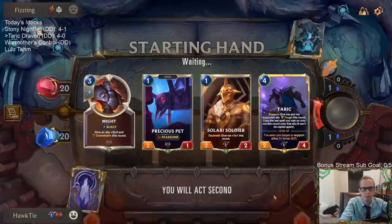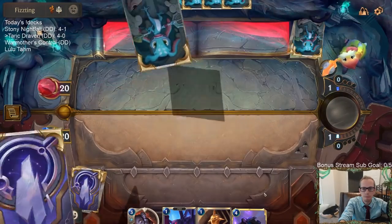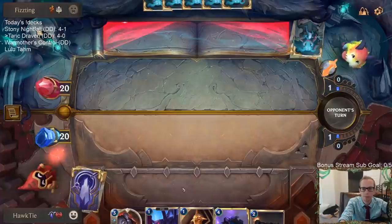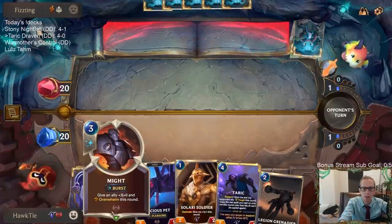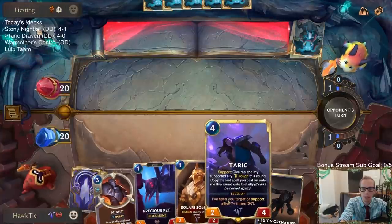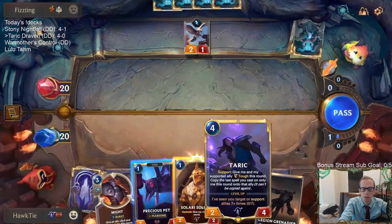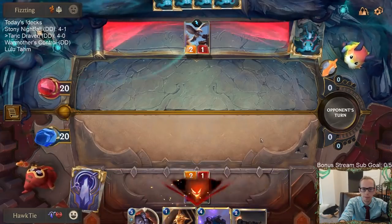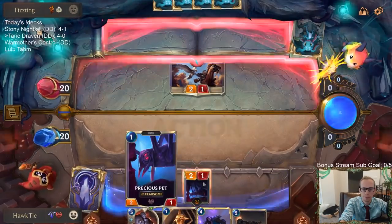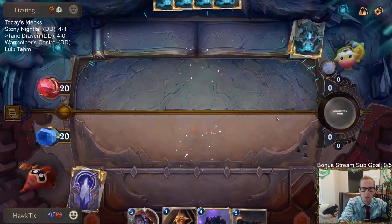I'll keep it — nothing at three at the moment but we got three draw steps for that. We'll find stuff. I could save the three mana from turn three into turn four because we're going to be attacking turn four, so we can attack turn four and play Taric.